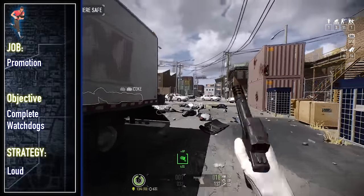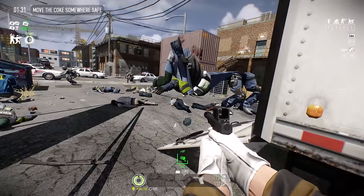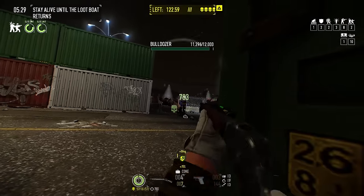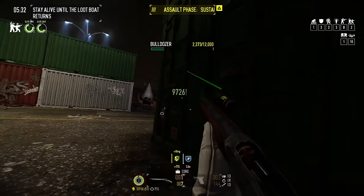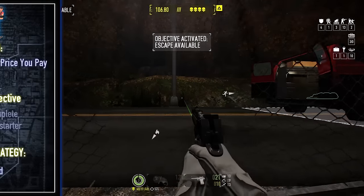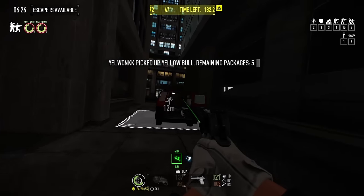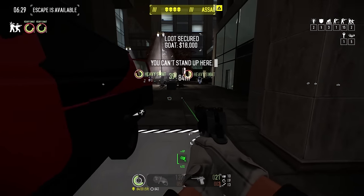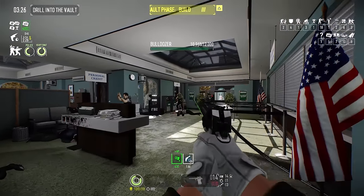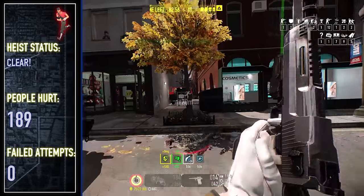Watch Dogs is next, a heist that's usually defined more so by its silly ragdoll incidents than it is by its difficulty, turning one lad into Mr. Fantastic with severe scoliosis before cruising to an easy escape via the armoured vehicle. Switching over to the Breaker with Overkill — this thing is legitimately DSOD viable after recent ammo buffs — so it took no time at all to breeze through this one. Firestarter was much of the same, although I only remembered to turn on ShadowPlay during the final seconds of an easy day one. The confidence I had in my build was such that I even secured the goat just to rub salt in the wound on day two, and the Trigger Happy Deagle on day three is an immaculate counter to dozers in general.